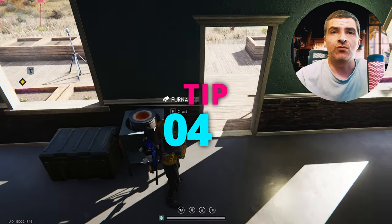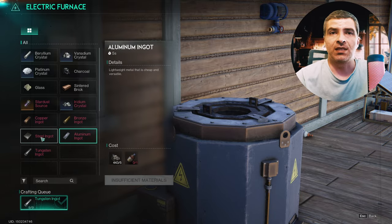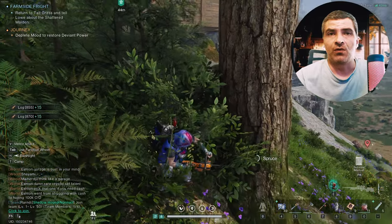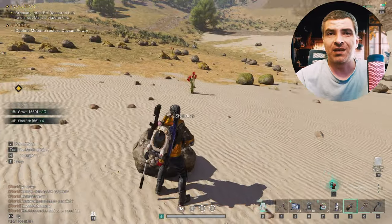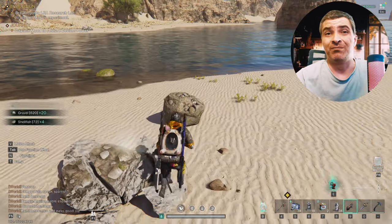The electric furnace doesn't use charcoal so you won't need as much wood anymore — I regret not researching this earlier. Chainsaws and electric drills are also good quality of life improvements. You'll get plenty of materials if for some reason you don't have deviations that passively give you wood and the basic cores.